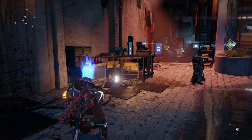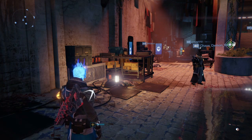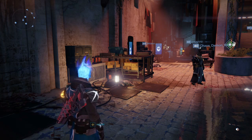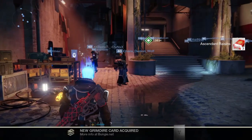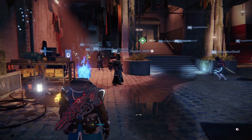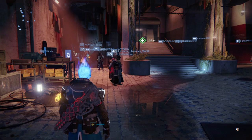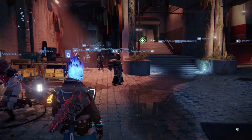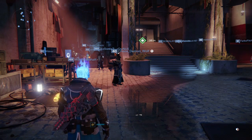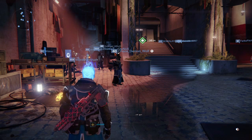Another change involves raisins from Year 2 — if you had them you could transfer them over to your Guardian and a grimoire card would pop up for ascendant raisins. Also, the glue that was used to upgrade masks can now be dismantled for silver dust: one glue equals one silver dust.